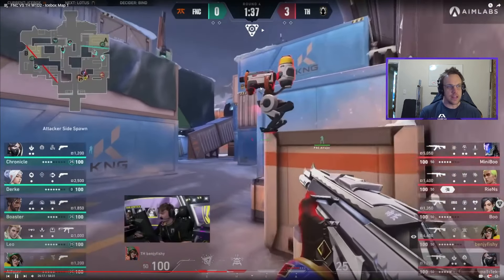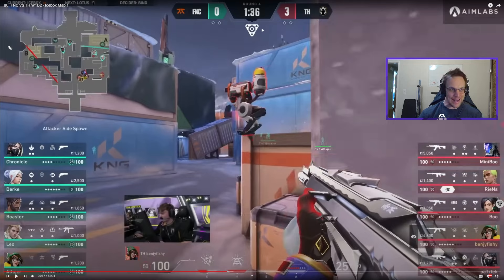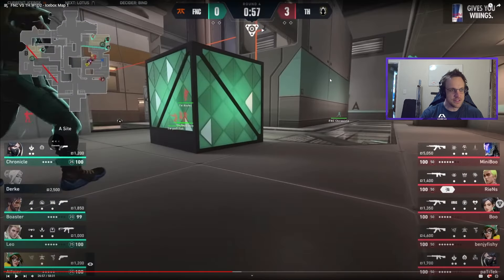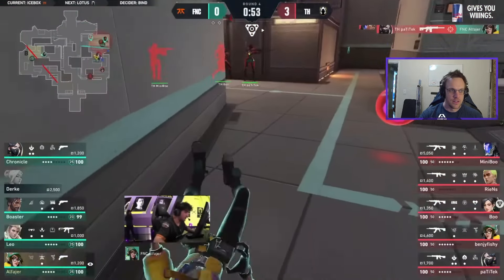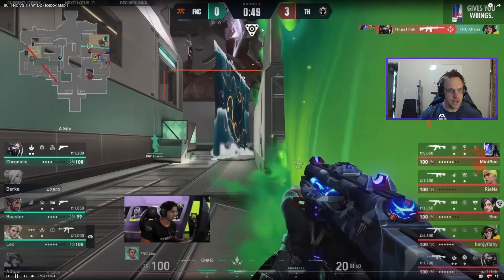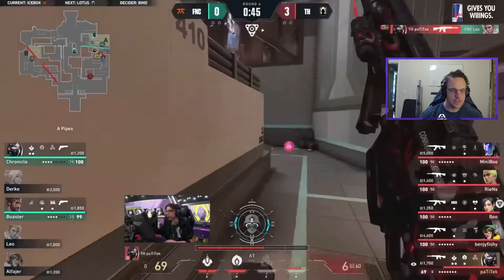If I were Heretics looking at the map right now, am I afraid of hitting any of these spots? If I send five people into Jett and Sova - am I afraid of anything? No. If I send five people into Harbor and KJ - am I afraid? No. None of these really seems able to repel my attack. Heretics hits into the stack and Fanatic just doesn't have anything to stop it. Heretics goes in with a Thrash as well, looking very clean - the recon stalls them for maybe one second, then they just continue pushing forward.